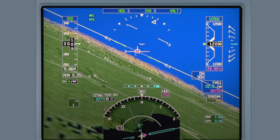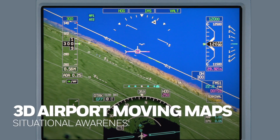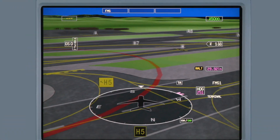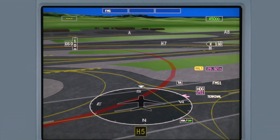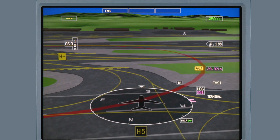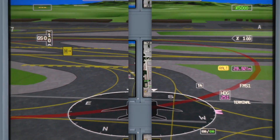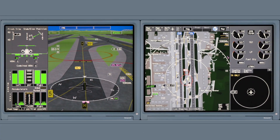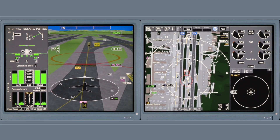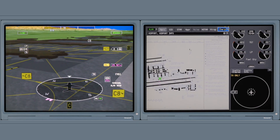The PFD now improves upon the already successful Honeywell synthetic vision system with 3D airport moving maps. The SVS environment display now starts on the ground with a 3D rendering of the airport environment, including runways, taxiways, and airport map elements. The 3D airport moving maps function can be used to complement the 2D moving maps feature on the MFD, or as a standalone tool when the MFD is needed for other tasks.